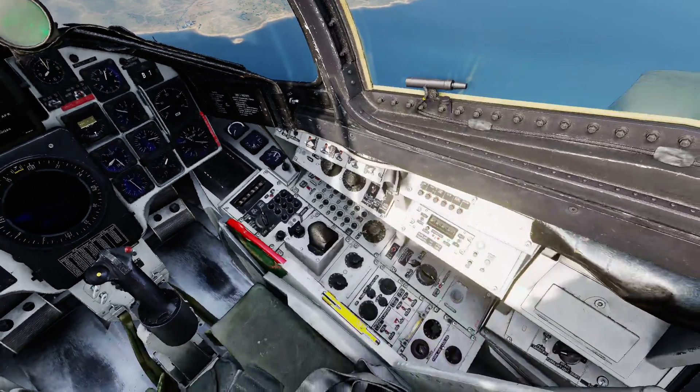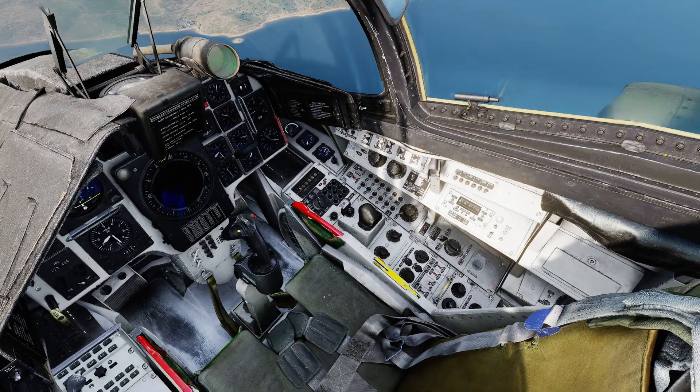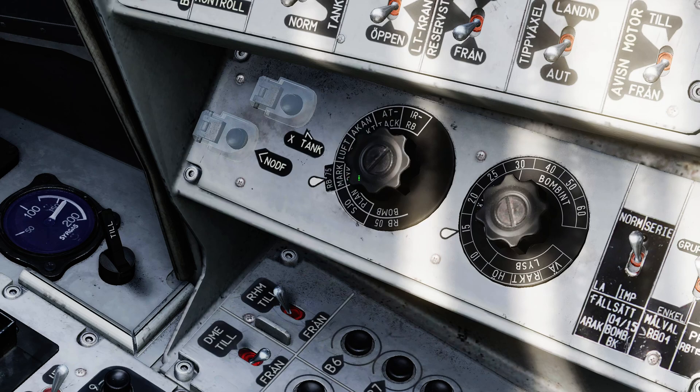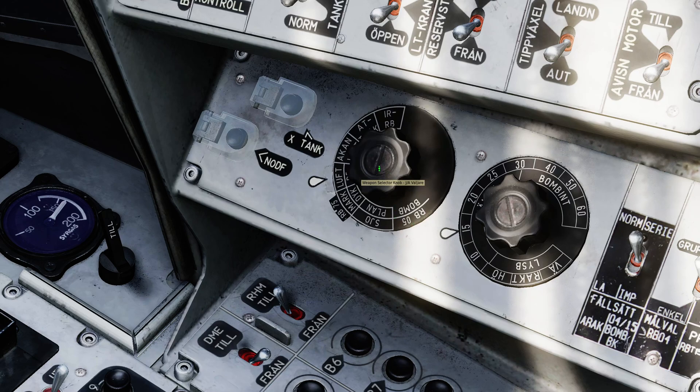On the weapon selector there is a category dedicated to the RB05, with positions for 'sjö' which means sea, 'mark' which means ground, and 'luft' which means air. So these are the three modes you can employ the RB05 in.